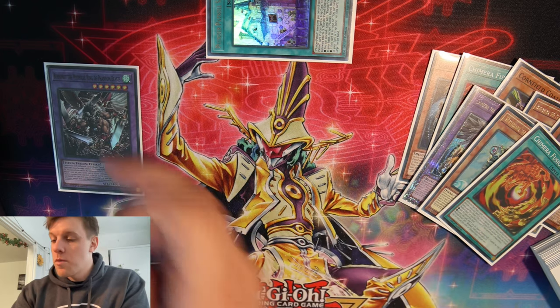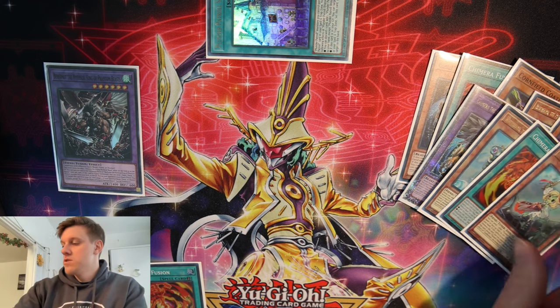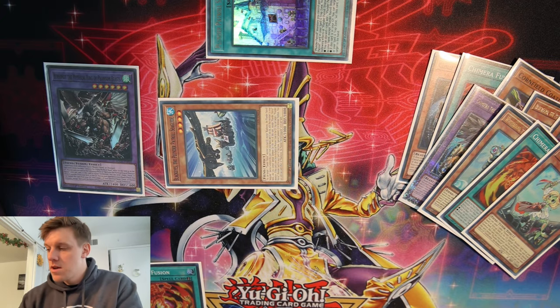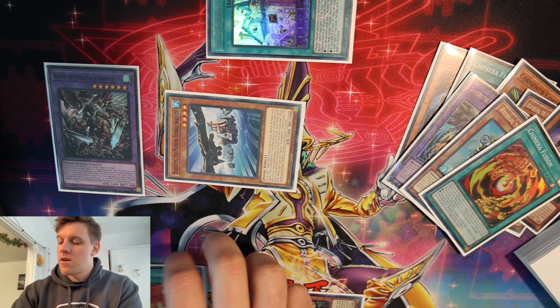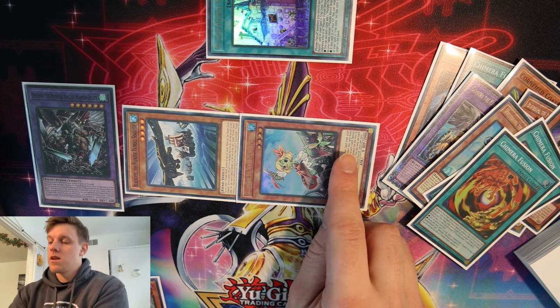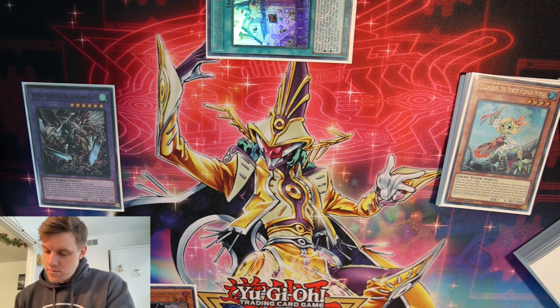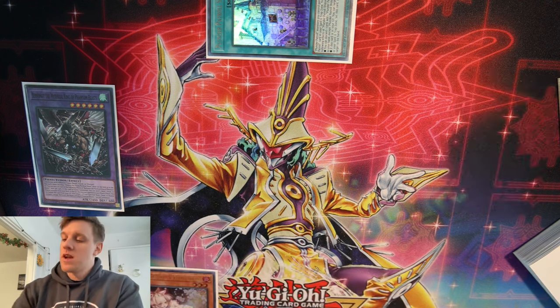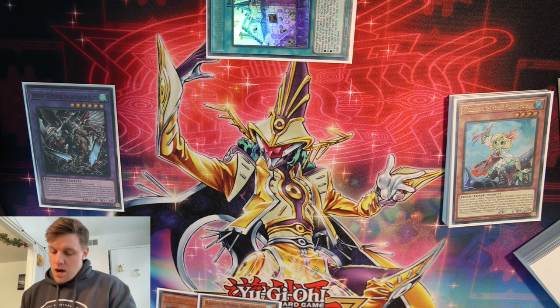Whitebeard chain link one, Berfomet chain link two to dump a copy of Golden Hair. Whitebeard summons out Black Eyes — because we can see ahead that we'll get into Jord and be able to add Black Eyes back to hand for later use. Golden Hair effect — discard the third copy of Chimera Fusion, unfortunately, but that's what we have to do. Go Golden Hair summon, then synchro summon into a copy of Jord. Jord effect places it in the pendulum zone and adds back the Black Eyes that we summoned off of Whitebeard.